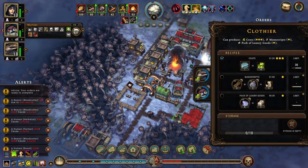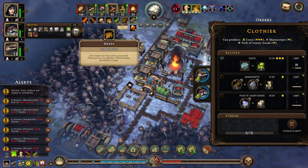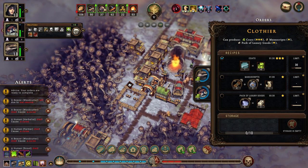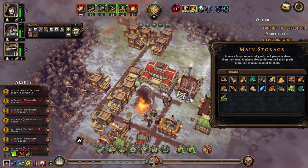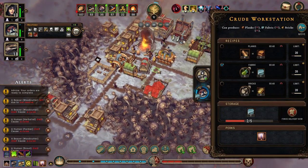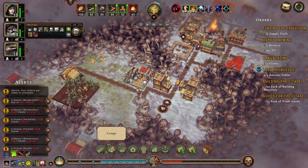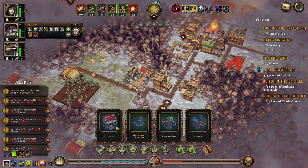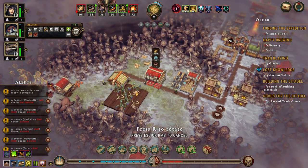I'm not getting any cloth — why are we not getting any cloth? We're making cloth now. City buildings — storage — let's build the storage here.